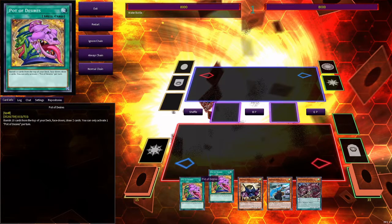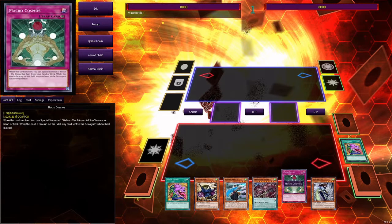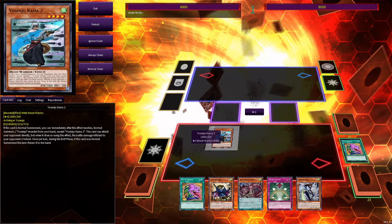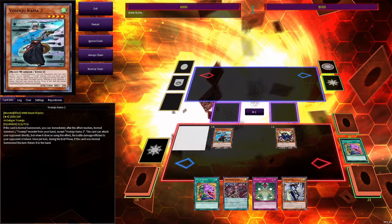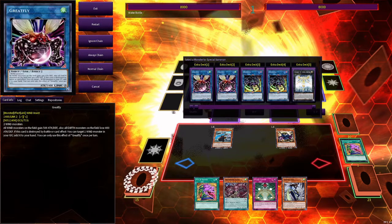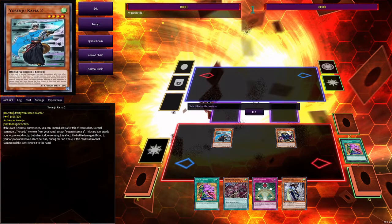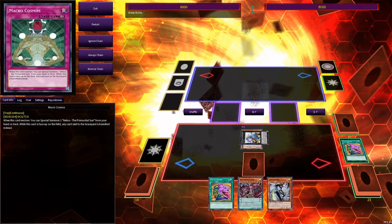With this starting hand you activate Pot of Desires, banish 10 of your deck and then draw. Then you normal summon Kama 2, activate its effect to normal summon Samu. Then you overlay these two into Baguska. In defense mode you activate Microcosmos and pass.